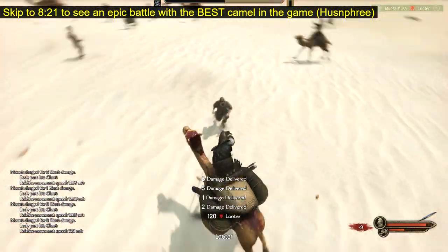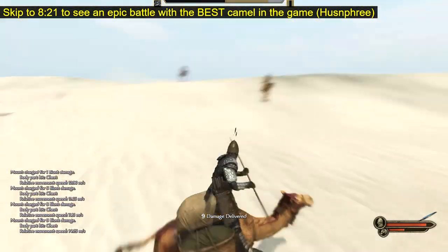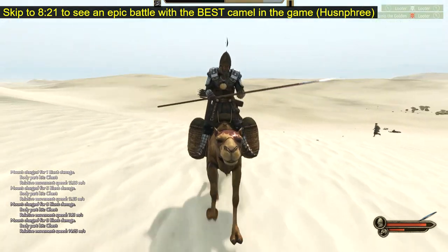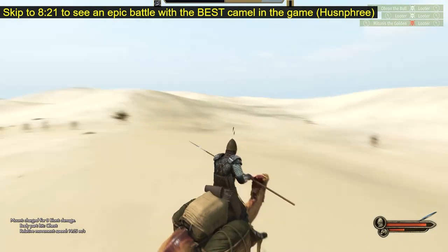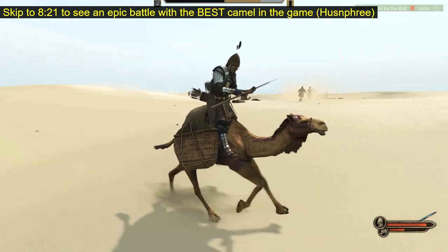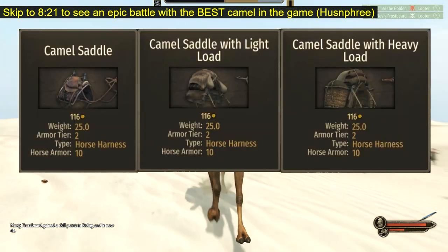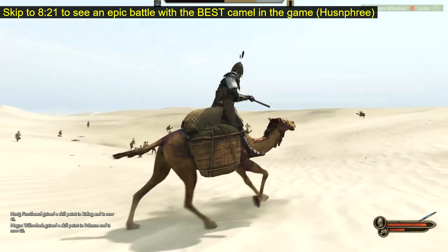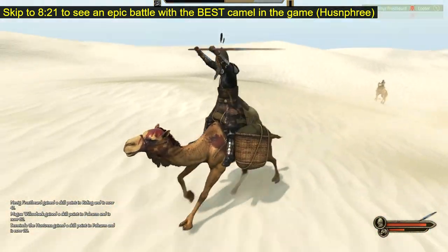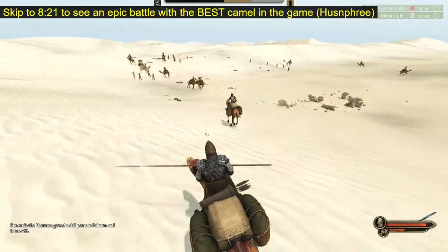Now, for those of you who watched my previous video, you'll be aware of the fact that in Bannerlord, there are only three camel saddles in the entire game, compared to over a dozen for horses. That's not all though. While horses can get up to 50, 60, and even 75 chainmail and plate armor, the three camel saddles all have identical stats — they all have 10 leather armor. This is pretty disappointing, especially because I'm doing a desert playthrough with Humphrey the Camel. So, I created this mod.